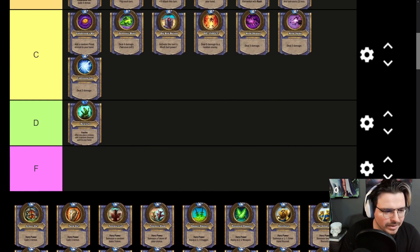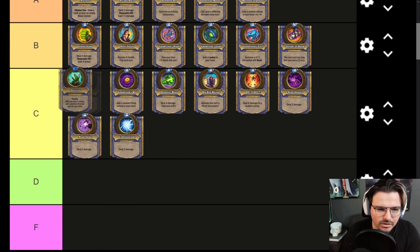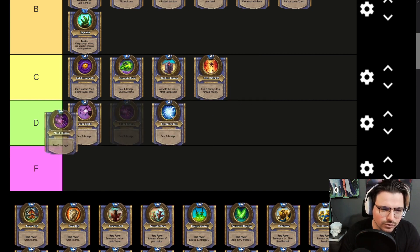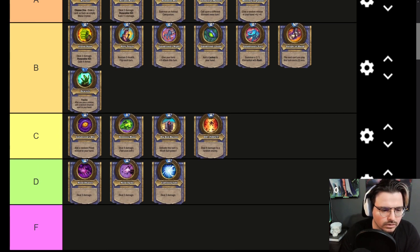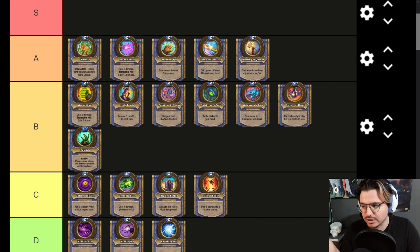Bewitch — after you play a minion, add a random Shaman spell to your hand. I think this is a limited resource, but Shaman spells are better, so we're going to put this at B tier. It's a passive, so you don't even have to spend any mana — the requirement is just playing a minion, which you'll do eventually. Shaman spells are very strong, so there are a lot of use cases with them.